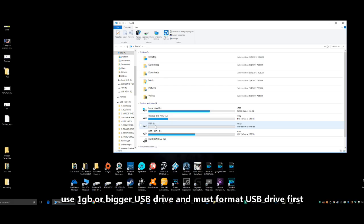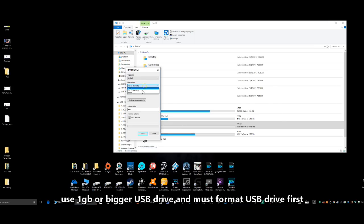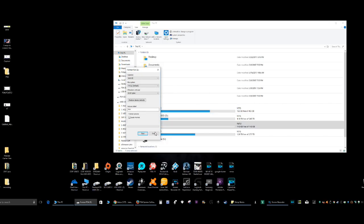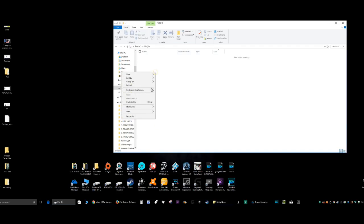Let me show you what I did. You have to format the USB, and you want to format it to default FAT32. Make sure you use a USB that is over 2 gigs. Hit OK and close. Go into the USB drive, right click, click on New, click on Folder, and in caps type PS4. Create a new folder, and in that folder right click, click on New Folder, and type in UPDATE.